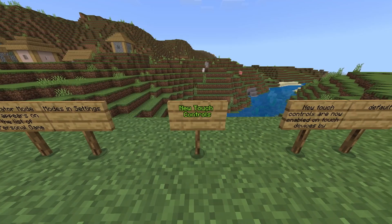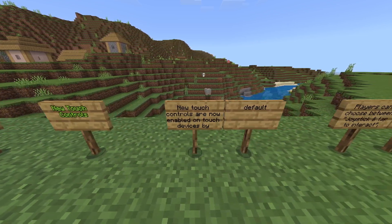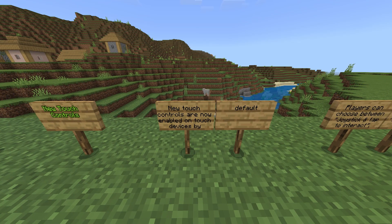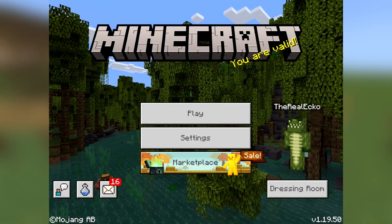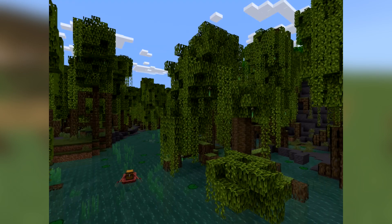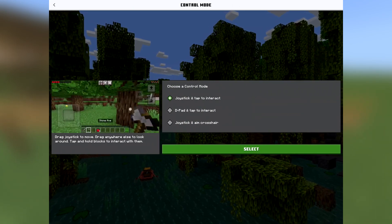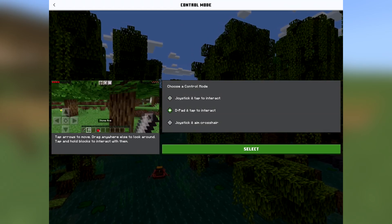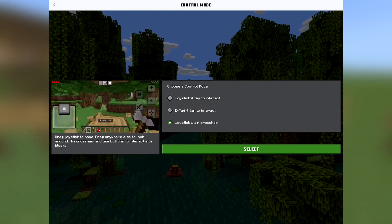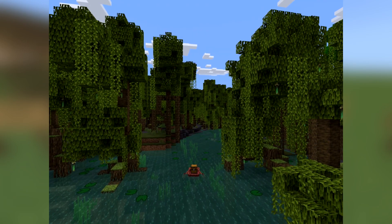Also, mobile players, as of today, the new touch controls have been added. New touch controls are now enabled on touch by default. When you load into Minecraft 1.19.50 and go to play a world or create new world, you will be faced with a screen that tells you to pick between three options: joystick and tap to interact, joystick and aim crosshair, or D-pad and tap to interact.